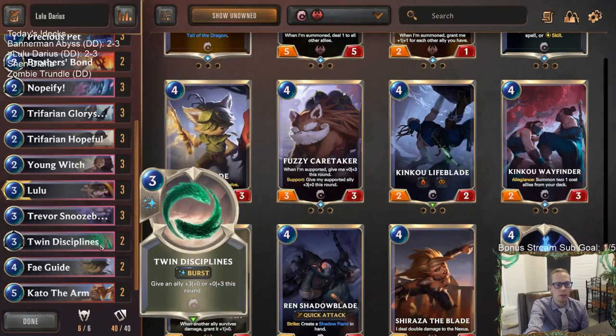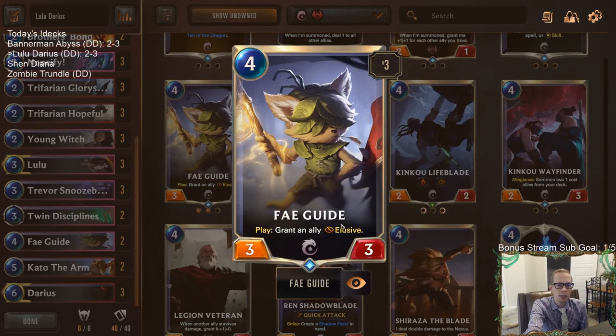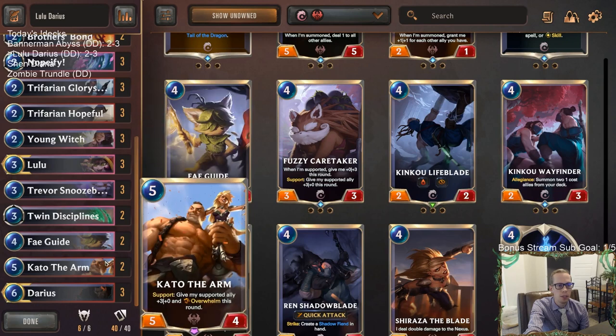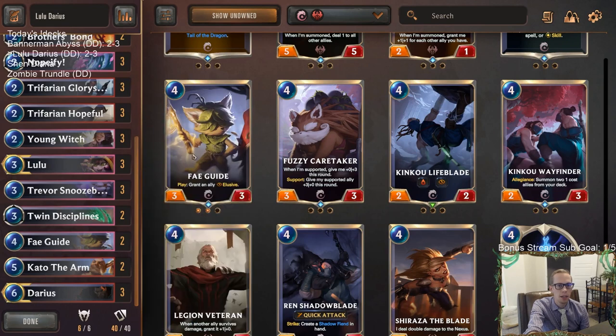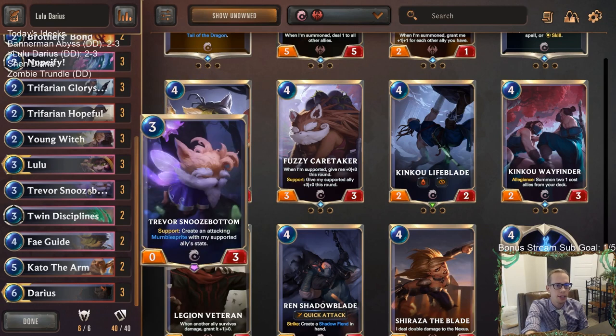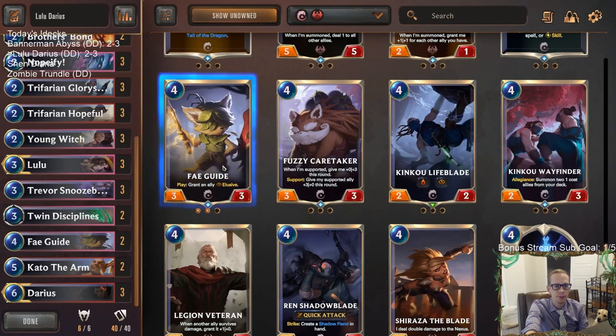I think Feyguide could work really well. It doesn't support, but you already have a lot of cards that support. It does just grant Elusive — and granting Elusive can be awesome with these other cards. It's still a 3/3 that gets to block and everything. Out of these two, I'd much rather have the Feyguide with an aggressive deck like this. Feyguide can give your Kato Elusive, and then Snoozebottom supports the Kato, making another Elusive. So those are two small changes.